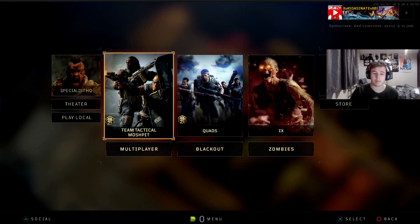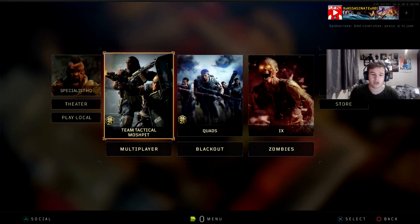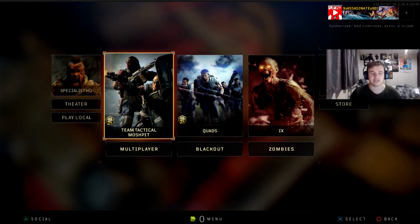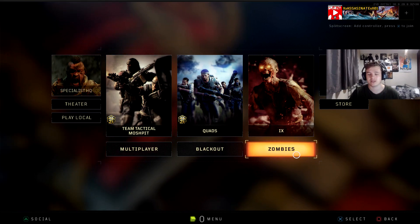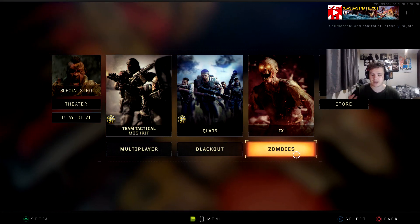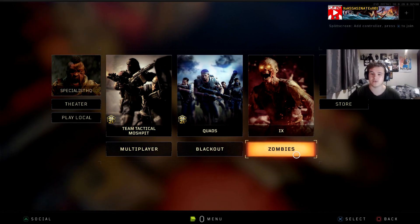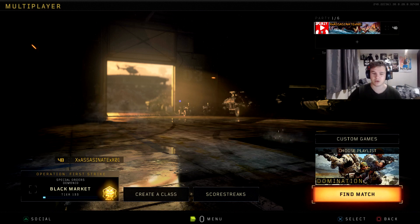And if you are playing this between today until November 12th, double Black Market Tears is now available, and so is double Liquid Divinium — that's what I know it as for zombies. So if you want to get that, make sure to drop on Black Ops 4 and start grinding. But let's get into the video we were supposed to be making.